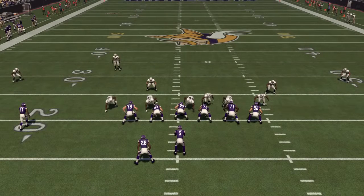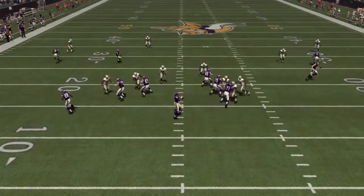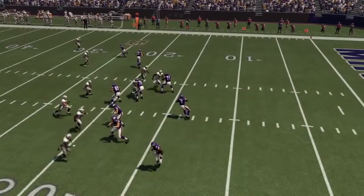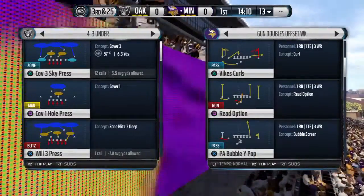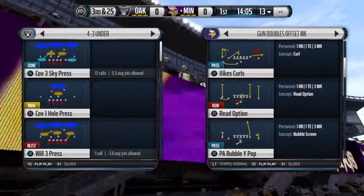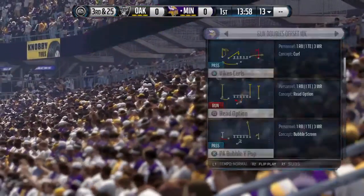What's going on guys? Demon here bringing you guys another Madden 16 defensive nano blitz. This is going to be the cover 3 version of the edge sting. We have a man-to-man and a cover 2 version, and this is going to be the cover 3 version to get this double gap pressure — the B gap on the right and the A gap on the left. Now if we pick the SS or the SAM 3 press, you can still get that double gap.